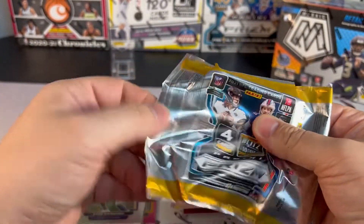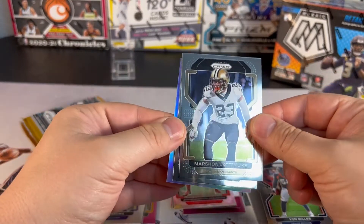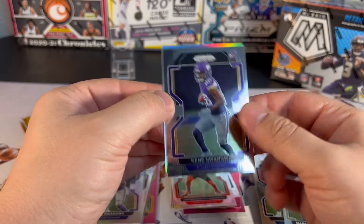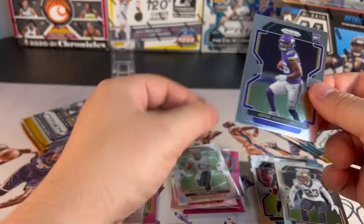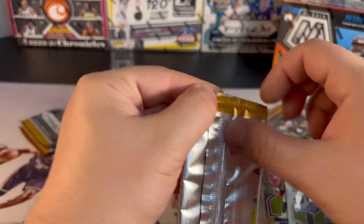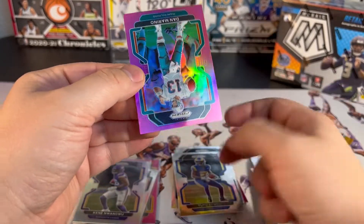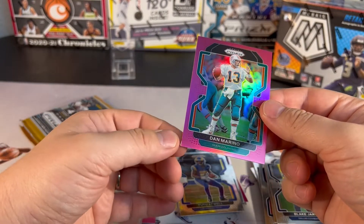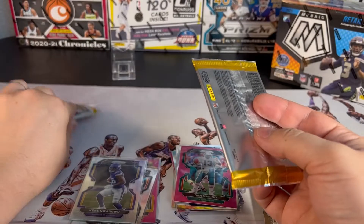Still going to be one guaranteed hit. Von Miller, Latimore, and that dude again — silver from the New Orleans Saints. Not a rookie, Taysom Hill — I've pulled that card before. Four packs left. We got Hicks, Tua Tagovailoa — Dan Marino pink prism.